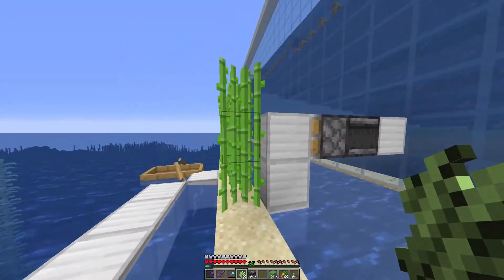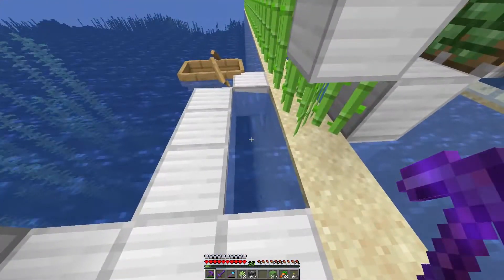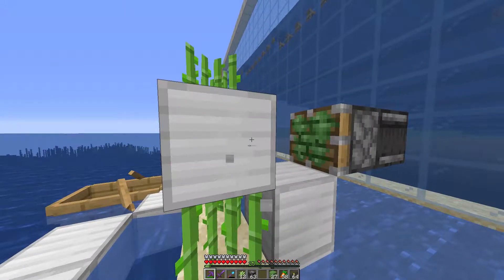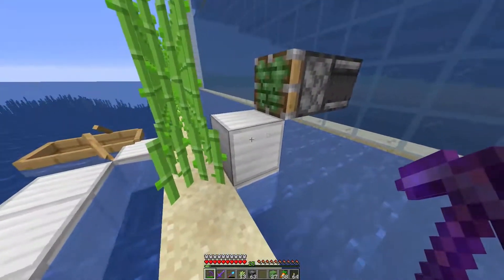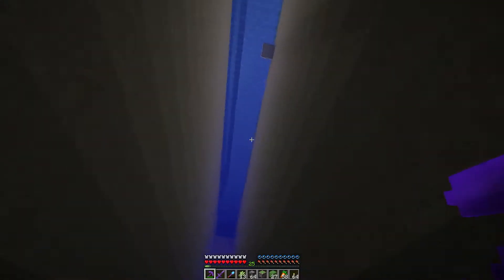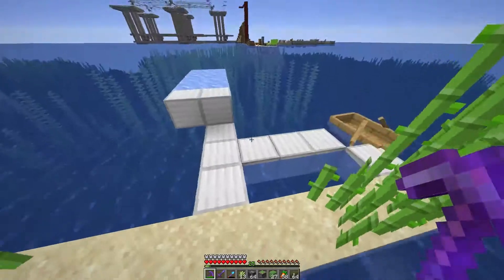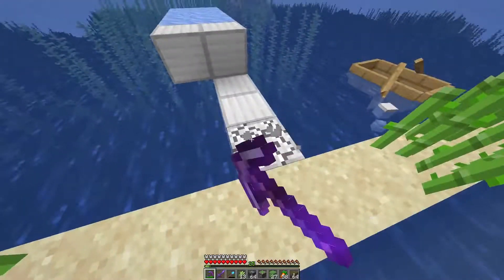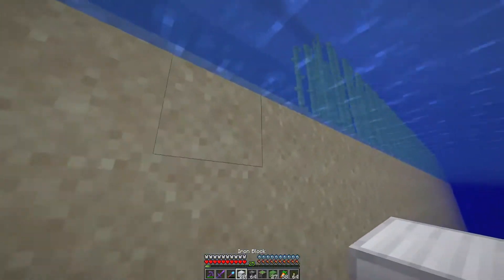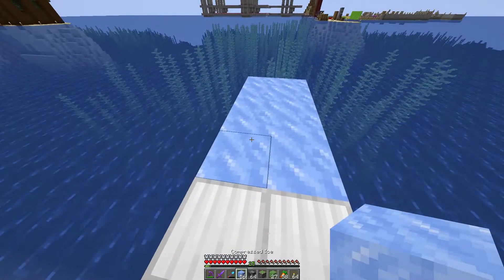Let's first try out with a sticky piston and a regular block — what does that do? That at least pushes the one in there, but it does leave the block behind. That's not a problem though, we can work with that. The thing I'm mostly interested in is the fact that it doesn't push it over more than one block, so that's good, that's what I want.